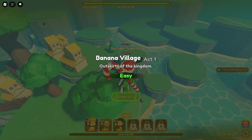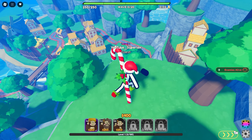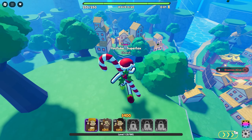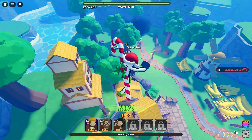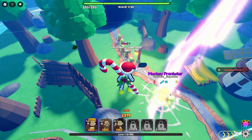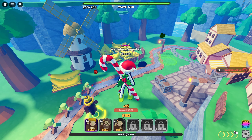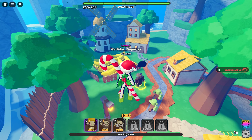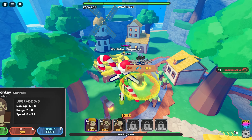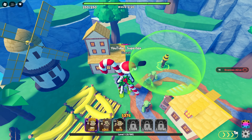Round number two, as they call it — easy mode. Let's see if we can actually do some damage this time. Where is this starting from? That's the first thing I need to figure out. Pretty sure it's over here, so we're gonna put this dude here because he looks like he's the most powerful one. I'm hoping that we can move these guys because I'm probably not putting them in the best places.